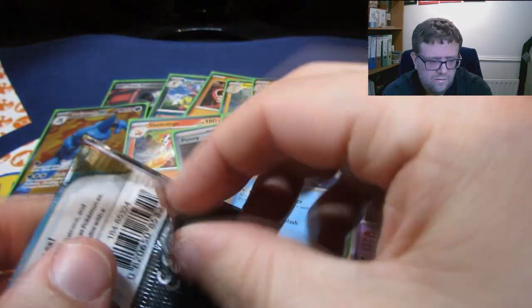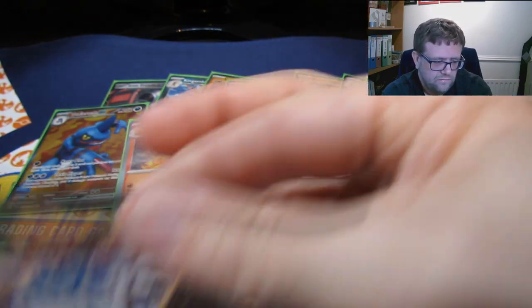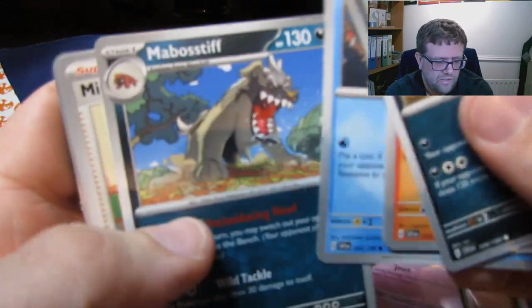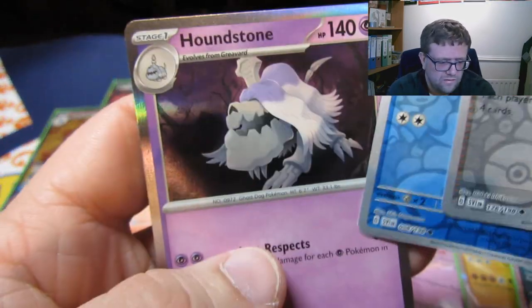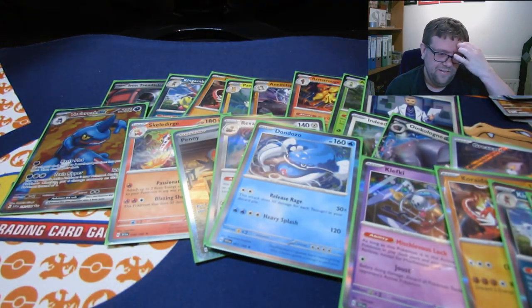Something insane - come on. Metal Energy. Seviper. Coundor. Magikarp. Musbostiv - I think that's the first one I've got. Miriam. Squawkabilly. A Reverse Judge. A Cetoddle. And a Houndstone to finish us off. So a lot of good stuff there - not bad at all.